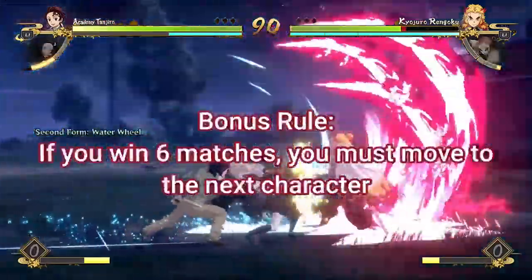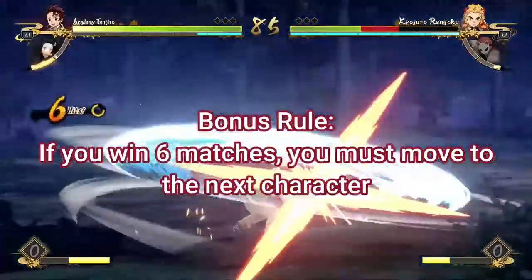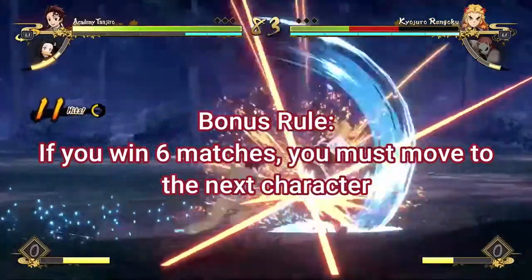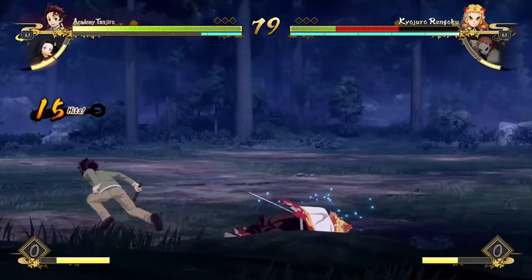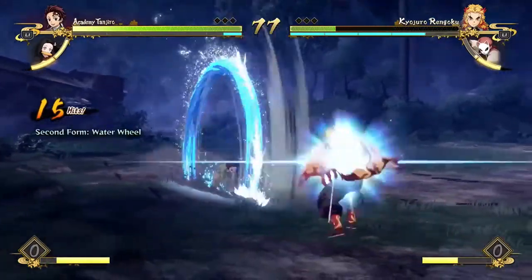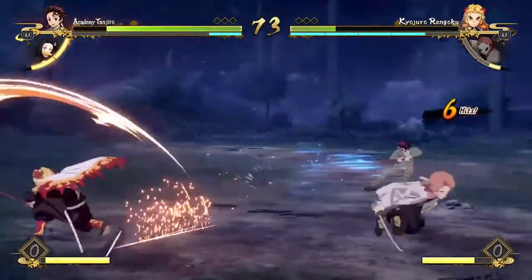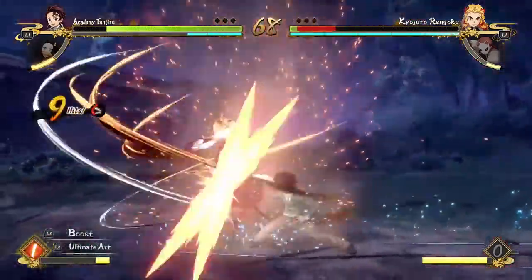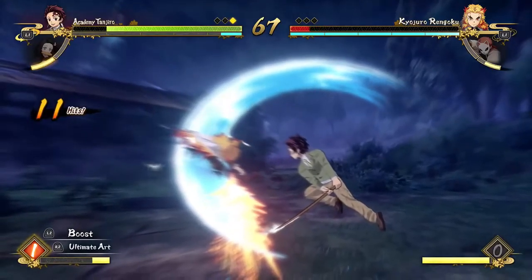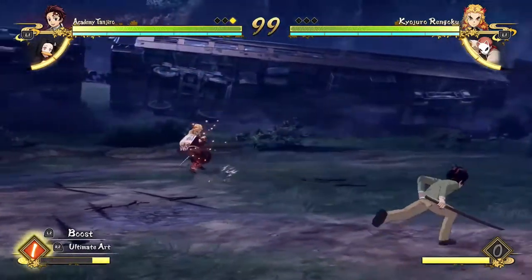As a bonus rule, if you end up not losing any rounds for six matches — six total matches, not rounds, but six individual matches — then you have to move on to the next character, because I want this challenge to actually have an ending point. Technically you could just win forever with Tanjiro and the challenge would go on forever. So we're capping it out at six matches per character. Once you hit six matches, you move on. But yeah, that's it for the rules — make sure you like and subscribe, and let's get right into the video.